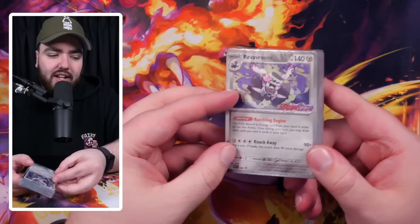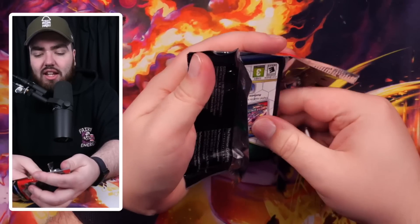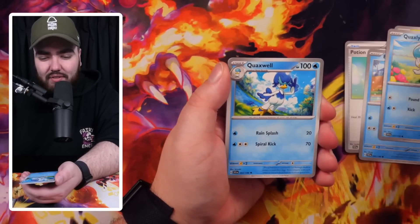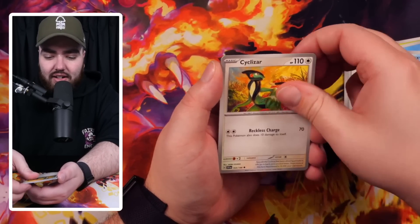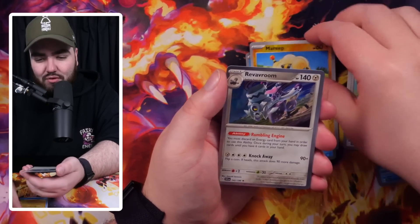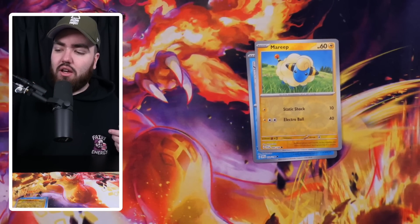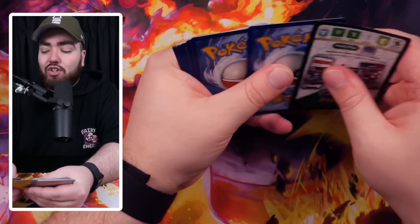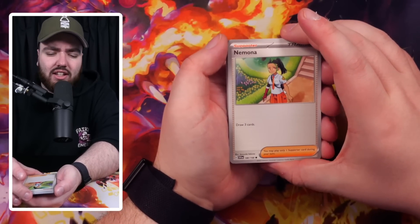One thing I'm trying to do going forward is put as much value into each video as possible. Today let's just open all the packs I have. Potion, Weasel, Dolliv, Quaxly, Quaquaval, Cyclizar, Toadscool, Cetoddle, Mareep, Reveroom. Don't forget I'm going to give away one of these four packs to you guys as well, including the promo - why not, I'll just give away a build and battle box. Make sure you like, subscribe, and comment down below your favourite card from the set to enter the giveaway.